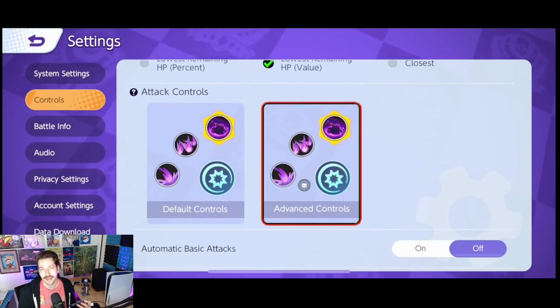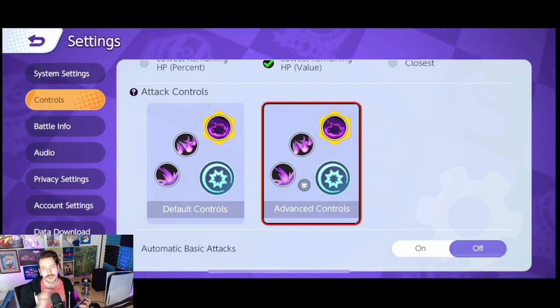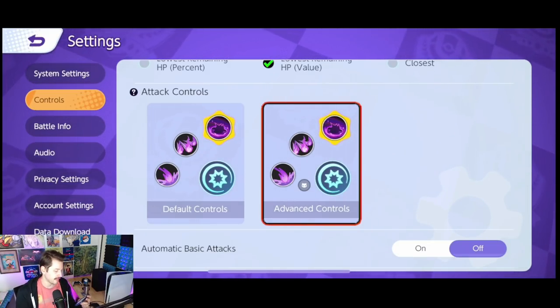For your attack controls, I think advanced controls make sense for both the Switch and the phone. If you look, there's a little guy in there — that little guy is a wild Pokemon. You can hit that button and it attacks a wild Pokemon instead of attacking an enemy. Pretty useful when you're fighting in lane, so you're going to want to have that on.